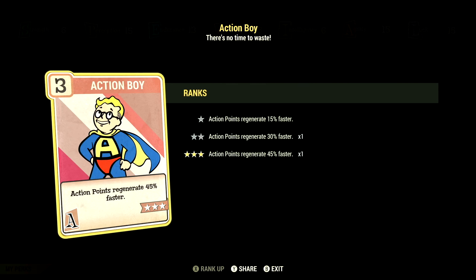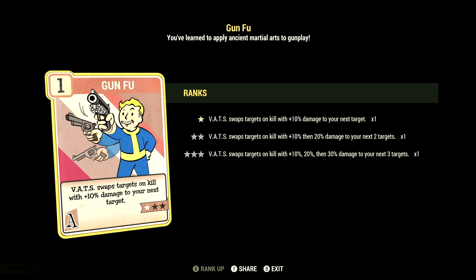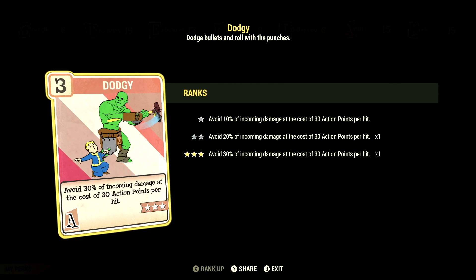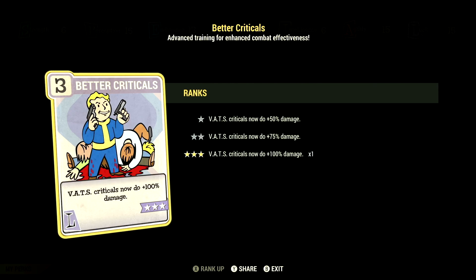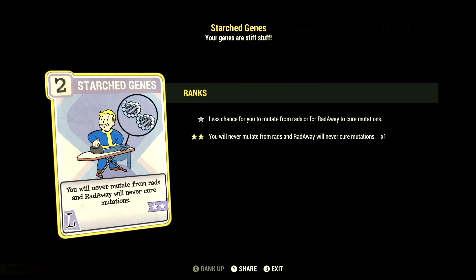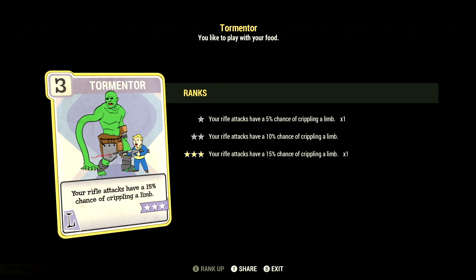Over in agility, we have 15 — Action Boy at 3 stars: action points regenerate 45% faster. We have Evasive at 3 stars: each agility point adds plus 3 resistance to damage and energy, max 45, no power armor. We have Gun Fu at 1 star: VATS swaps targets on kill with a 10% bonus to damage your next target. We have Adrenaline at 5 stars: gain plus 10%, up to max 60% to damage for 30 seconds per kill, duration refreshes with kills. We have Dodgy at 3 stars: avoid 30% of incoming damage at the cost of 30 action points per hit. Over in luck, we have 15 — Bloody Mess at 3 stars: 15% bonus damage means enemies may explode and gib. We have Better Criticals at 3 stars: VATS criticals now do plus 100% damage. We have Serendipity at 3 stars: while above 30% health, gain a 45% chance to avoid damage, no power armor. We have Starched Genes at 2 stars: you'll never mutate from rads and rads will never cure your mutations. We have Critical Savvy at 1 star: critical hits only consume 85% of your critical meter. And we have Tormentor at 3 stars: your rifle attacks have a 15% chance to cripple a limb.